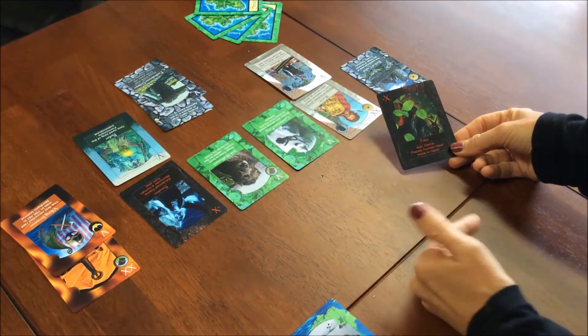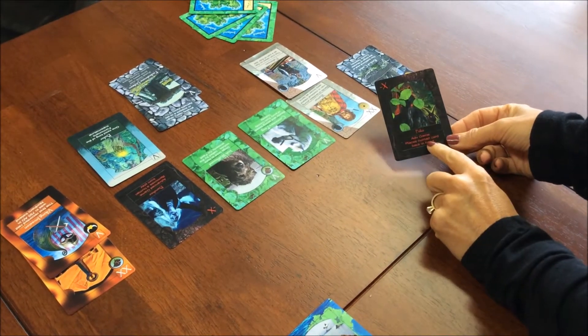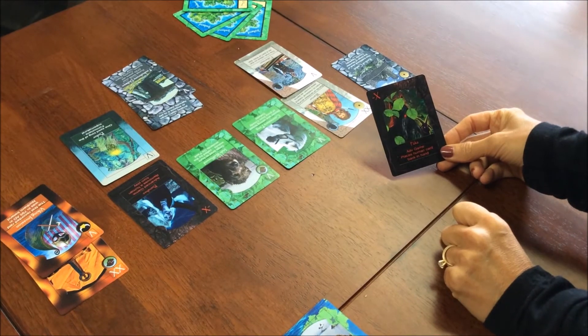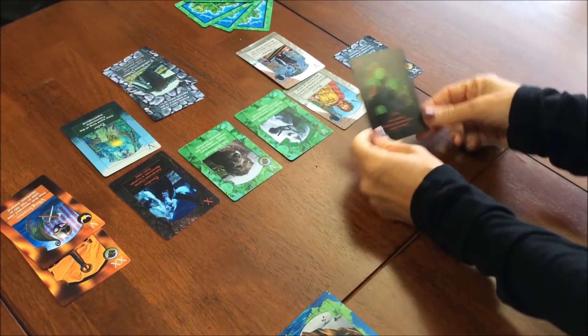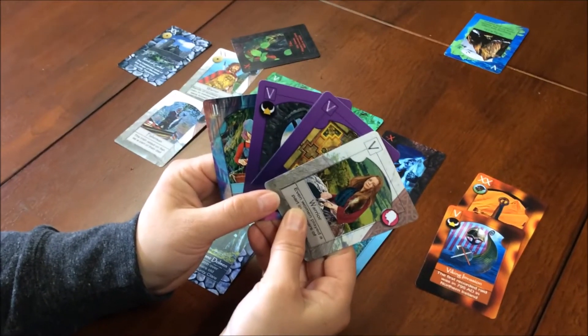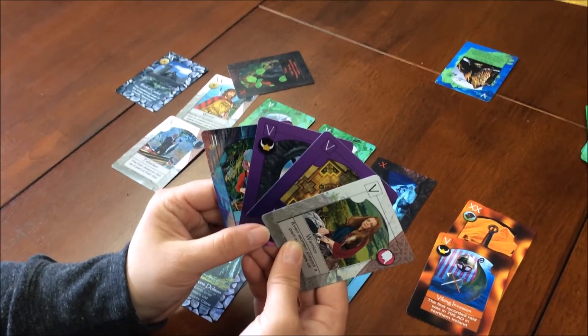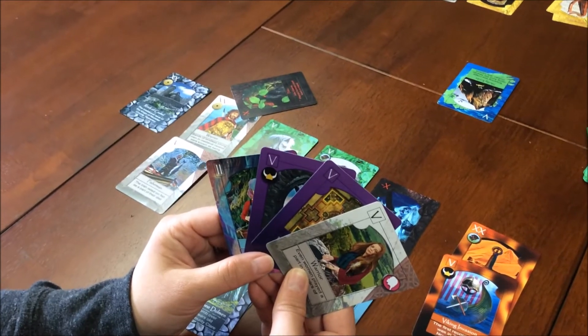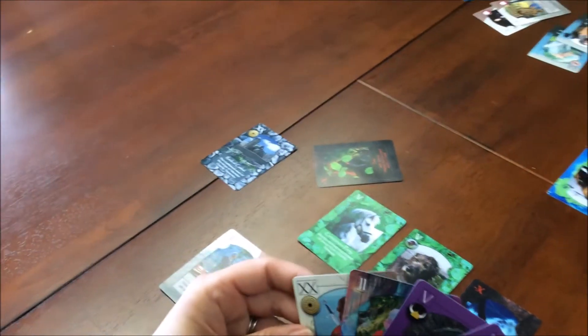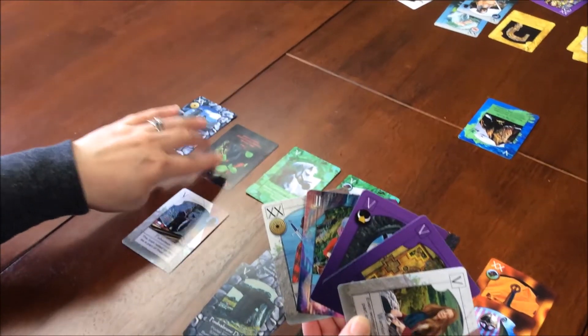The only thing that stops a Pooka is the wild fairy card. Let's see if she has a wild fairy. Looking at her hand, she has a wild card — it's a leprechaun, but it's not a fairy. Only the fairy can stop the Pooka. So the warrior card goes back into her hand, and she keeps the Pooka as negative 10 against her.